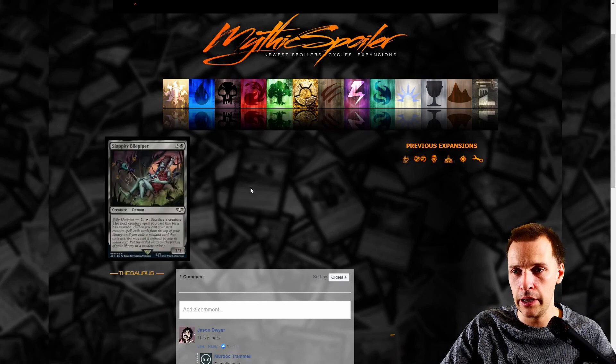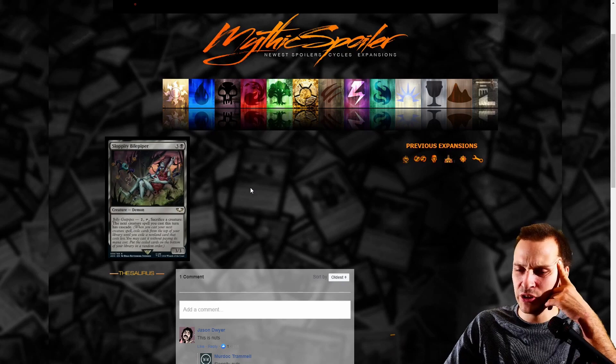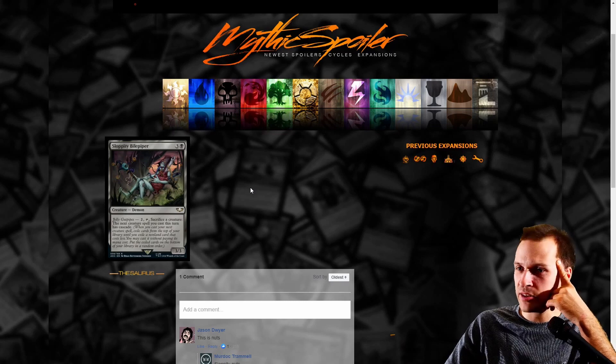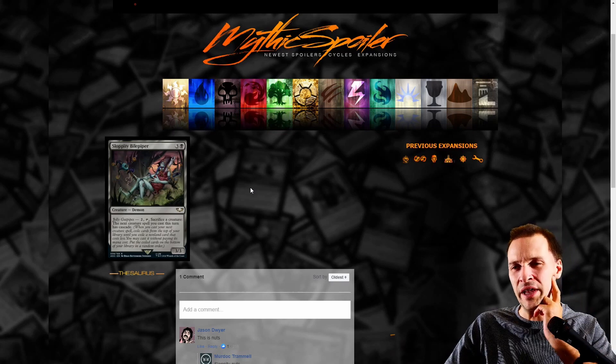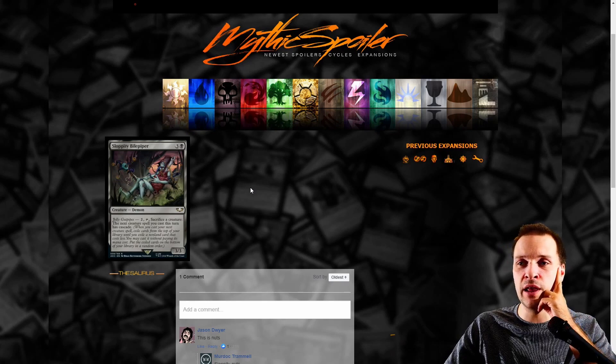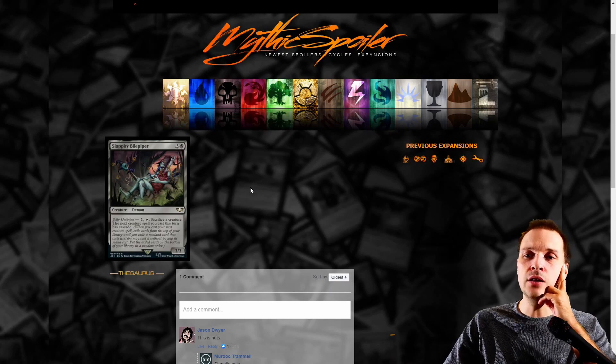The next spell you cast has Cascade — could this be good? It feels like it could be good. You don't even need to sacrifice it. I'm torn — I don't think it's good, but I don't think it's bad either. It's a bit expensive. There are better value engines in CEDH. It's a value engine and also a way to cheat mana costs, which is good. I do like it, but I think there are just better cards.